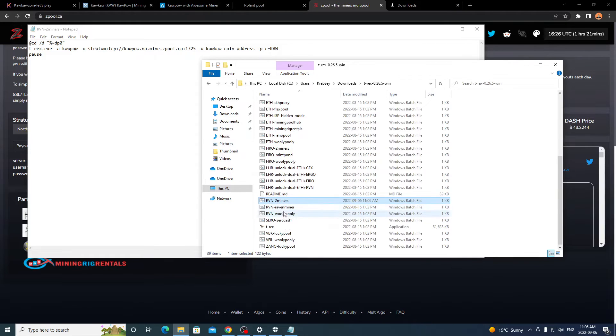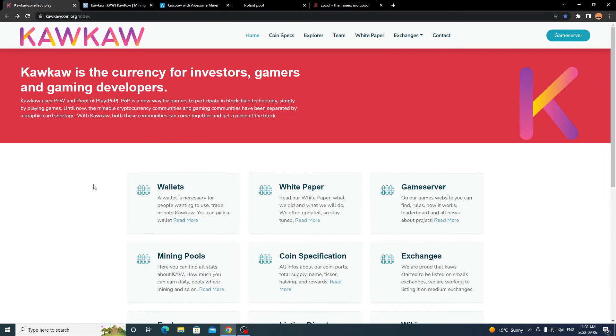Just double-click whichever batch file you edited — it doesn't matter which Ravencoin one — and it should start up mining just fine. You should be rocking and rolling mining Kaka coin after that. That's pretty well it for this video. I know it wasn't as in-depth as usual, but I've been having trouble with my servers and don't have enough hard drive space to install wallets on my main computer. Once I get another drive set up, I'll be back to doing full wallet setups.